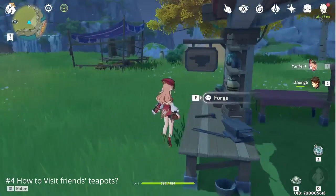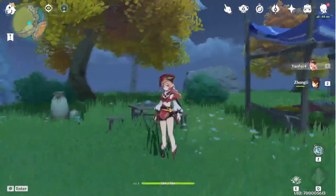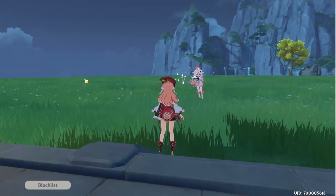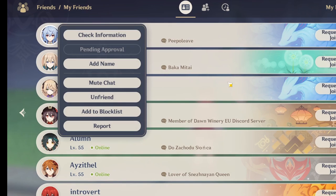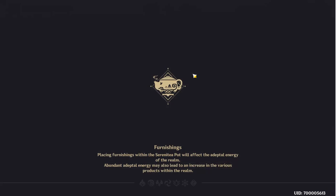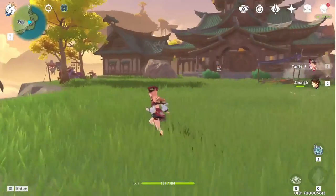Question 4: How to visit a friend's teapot? This is a tricky one that we learned and now want to share with you. You start by opening the main menu and navigating to your friends list. From the friend's details you have to request to visit. However, make sure to select the avatar this time around, because the Serenitea Pot is not the same as your world exploration — they are separate and you enter it through the avatar instead. This should be a very handy guide for those who are learning the ropes within the new realm-building content.